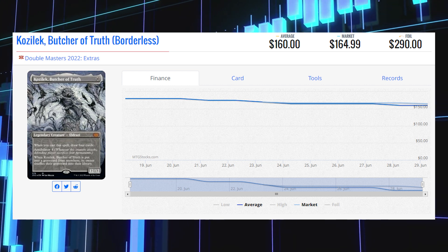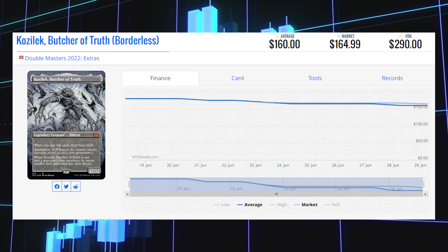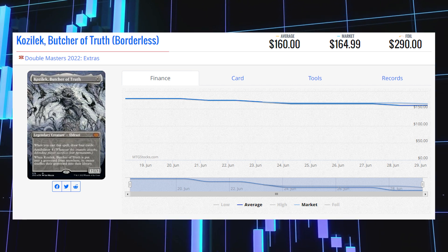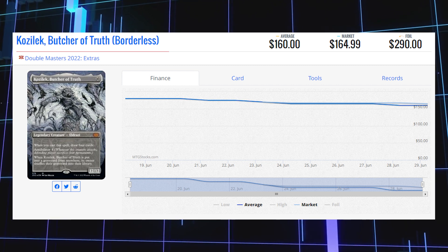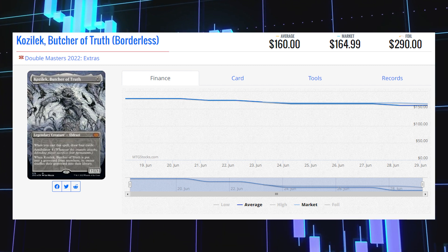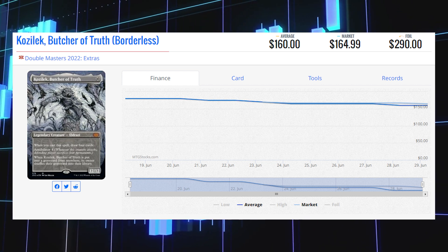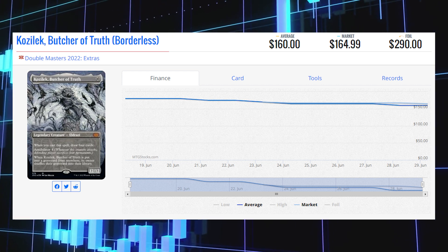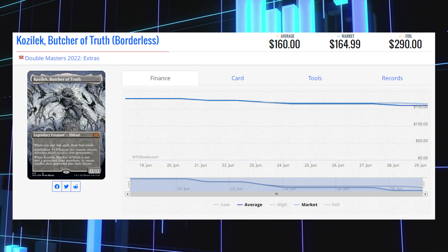The last borderless card on our list today is Kozilek, Butcher of Truth. This borderless card is absolutely stunning in foil — I've seen a few of them already on YouTube, and it's definitely a card you want to pull at pre-release. This card's market price is $164.99, with its average price at $160 and its average foil price at $290.